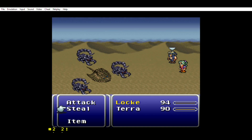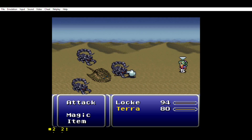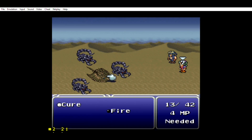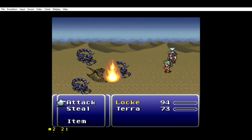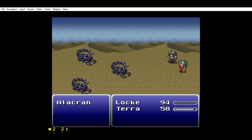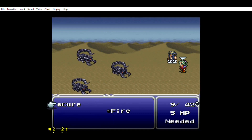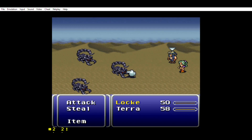Two new enemies here. We have the Sand Ray and the Alec Ran. We're in a desert, and even though these are monsters that live in a desert, apparently they're weak to fire. I don't know how that works, but okay. Holy shit, we're getting our asses handed to us.